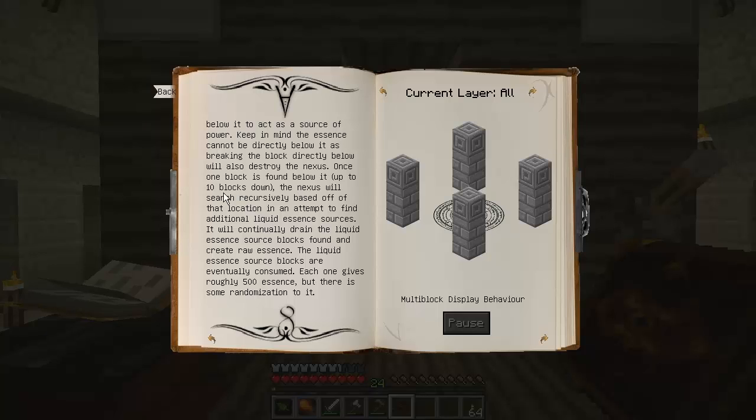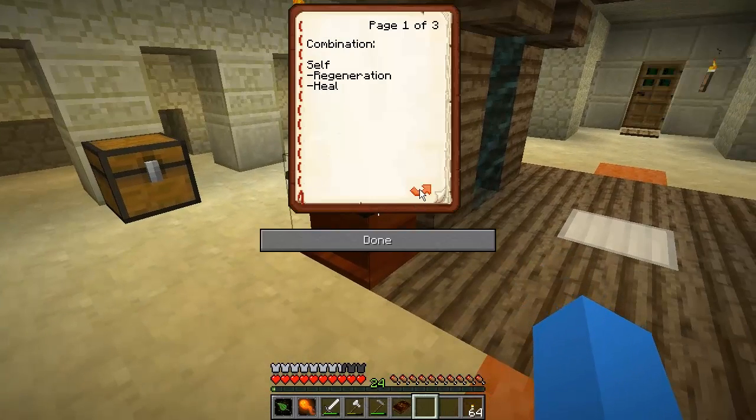The Essence cannot be directly below it, as breaking the block directly below will destroy the Nexus — which is this little rune thing here. Once the block is found below it, up to ten blocks down, the Nexus will search recursively based off that location to find additional liquid essence sources. It will continually drain the liquid essence source blocks found and create raw essence. The liquid essence source blocks are eventually consumed, each giving roughly 500 essence with some randomisation. Luckily, 500 essence is exactly what we need to make this spell.